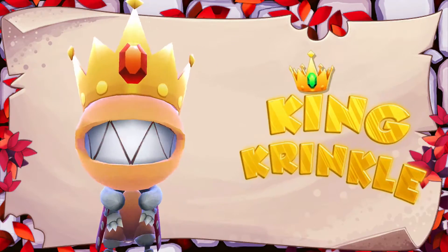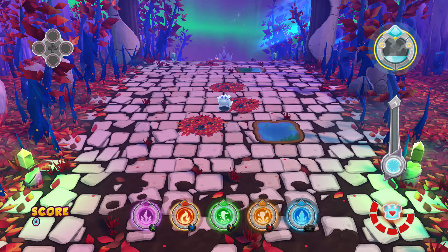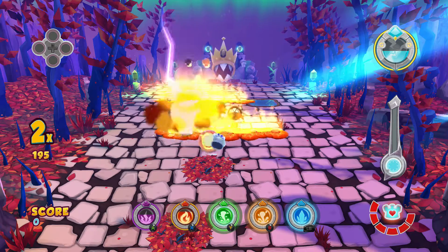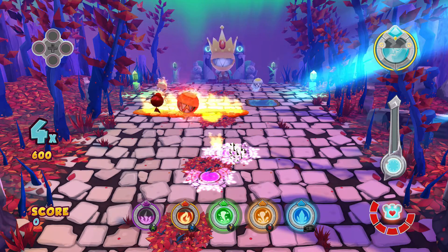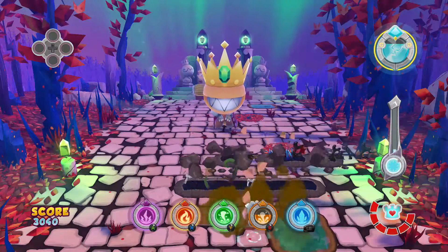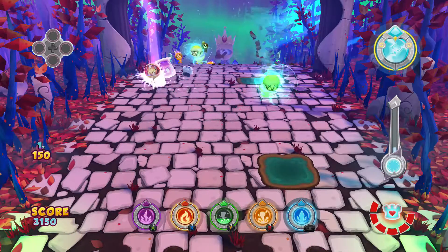So the final boss is King Crinkle. You can't actually defeat him — we're going to imprison him, so this fight goes a little bit different from the other two boss fights. We do not need to damage the boss at all. We just need to slow him down, and we're going to go for the first special achievement first, and then I will show you how to actually tackle his attacks and how to defeat him by slowing him down quite a bit.